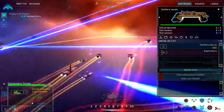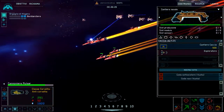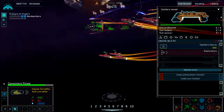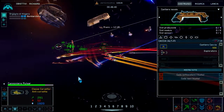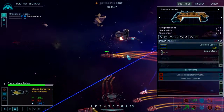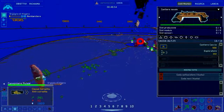Le raffinerie mettetele vicino dove stanno i collettori che stanno raccogliendo risorse. Le usiamo apposta perché se i meteoriti sono lontani, voi mettete le raffinerie e le risorse vengono automaticamente portate alla nave madre. Se invece la raffineria non la mettete, i collettori devono prendere le risorse e portarle direttamente alla nave madre.